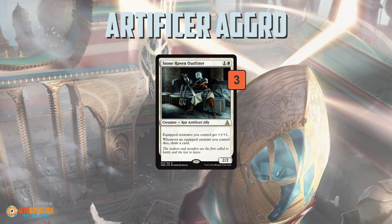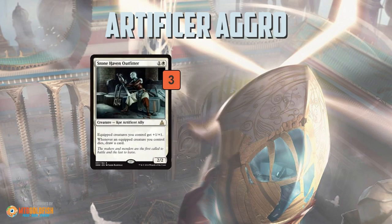The deck also has a couple of Stonehaven Outfitters. Kind of weird — it works with the equipment synergy, but mostly it's just a 2/2 for two, a filler on-curve type creature. It has some slight benefit: if you get the goggles equipped the creature gets even bigger, and it draws a card when it dies, but really it's just a 2/2 for two.